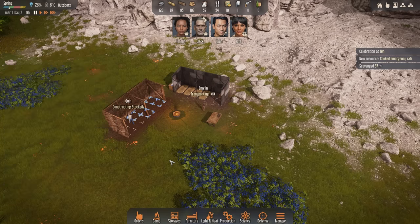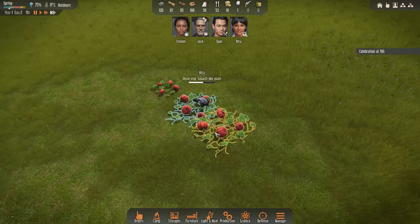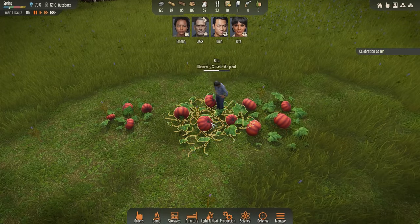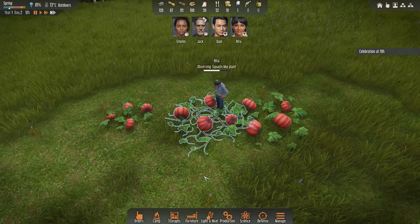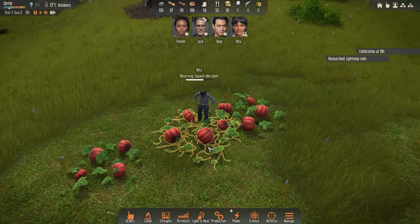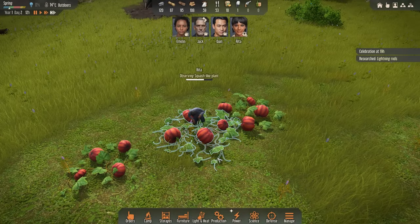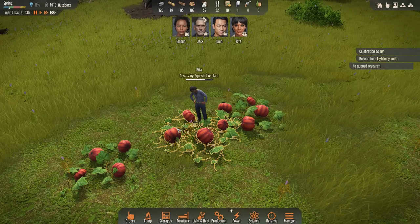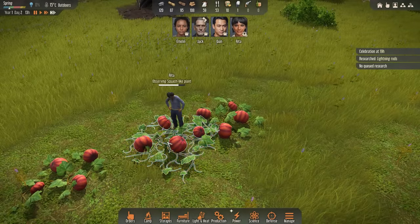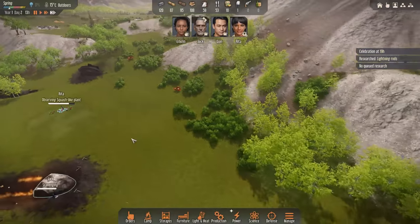I'm going to tell people not to eat any raw food — I don't want anyone eating raw meat or vegetables. Let's try to always cook it. Rita, how are you doing with those squash-like plants over here? They look a lot like pumpkins to me. If I landed on an alien world and I saw this, I'd eat it immediately and my intestines would probably explode. Rita's being far more methodical — she just kind of looks at it, observes how it grows. She'll figure it out for us, I'm sure.